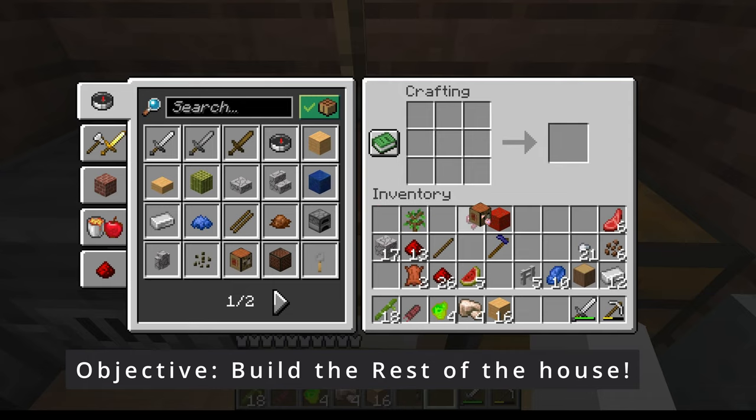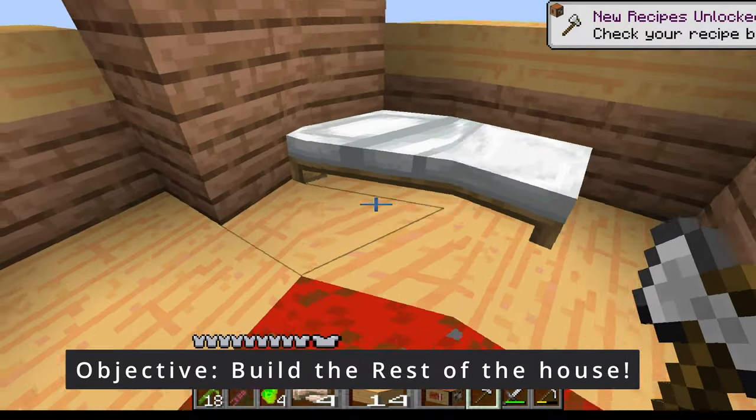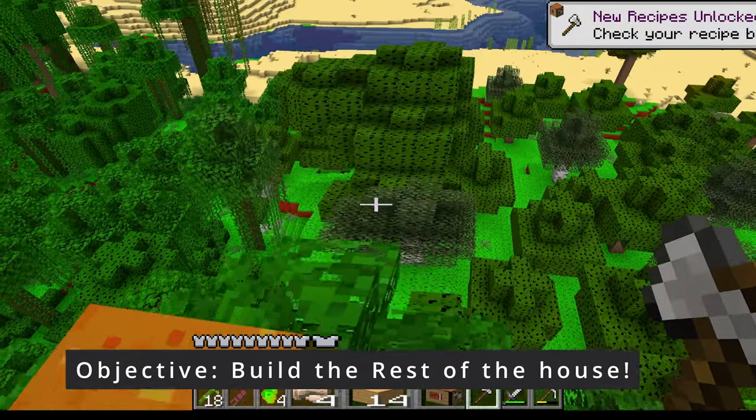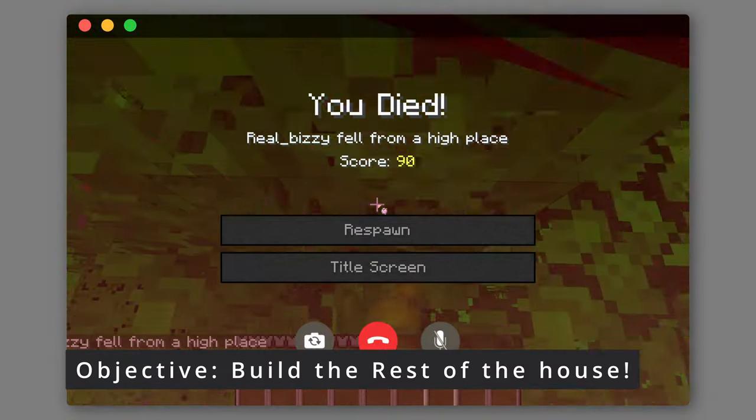I need lettuce seeds. The lettuce duplication is a good trick, not a glitch. I just forgot — it was patched back in like 1.8.